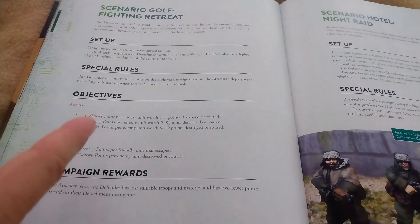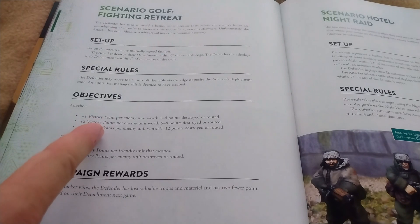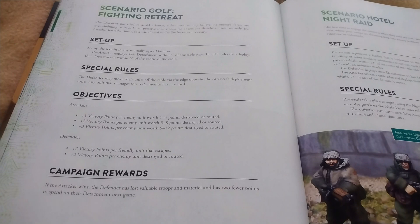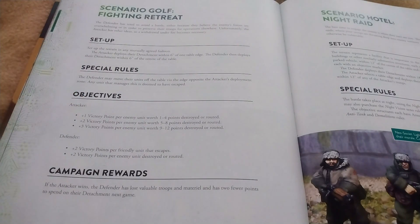Running the numbers: the zombies are worth 1 point each if destroyed, and the other 3 units are worth 2 points if destroyed, so there are only 8 victory points on the table for the attackers. Interestingly, if we can get 2 or 3 units off the table the defenders will win - and that's not out of the realm of possibility. While the elite foot are tough combat monsters, they aren't crazy fast and will be hard-pressed to chase these guys down, particularly with those two zombie mobs acting as a screening force.